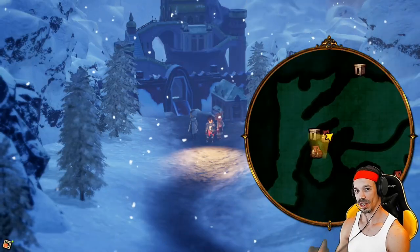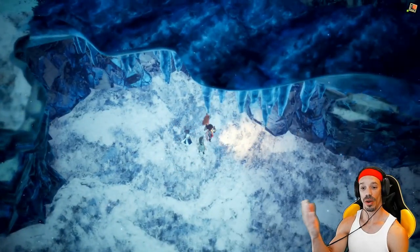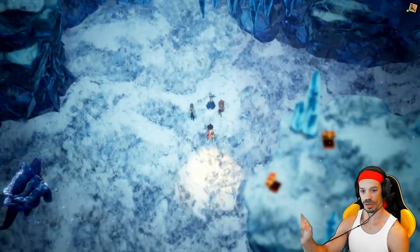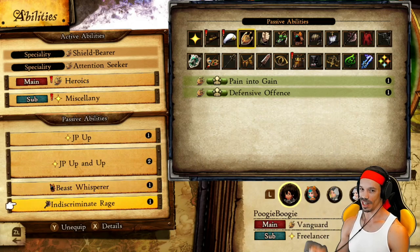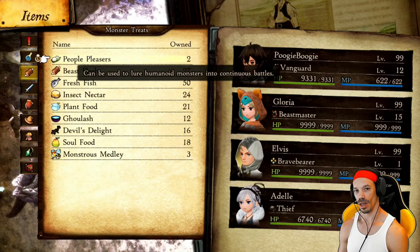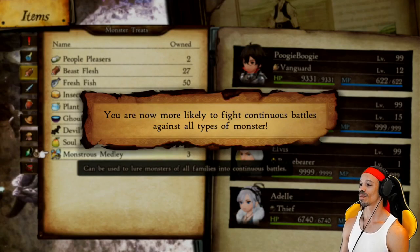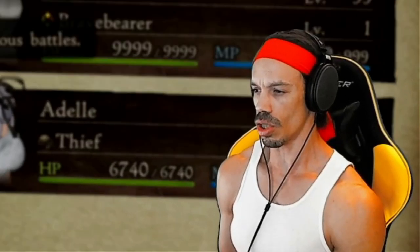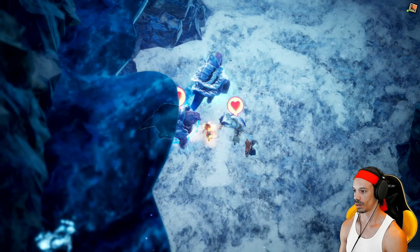If you're in Rhymedal and able to get the Monstrous Medleys, head over to this dungeon right here. In this dungeon, you want to go into an area where there's a lot of enemies — I personally like this area, you can kind of see it with the two chests over there. Same setup as before: JP Up, JP Up and Up, Beast Whisperer, and Indiscriminate Rage. Go into Items, Monster Treats, and activate Monstrous Medley. You are now more likely to fight continuous battles. And before we encounter them, we want to make sure we at least get two enemies. Got four — that's why I like this area.